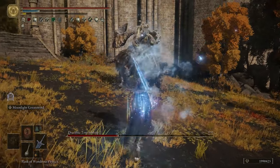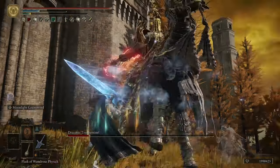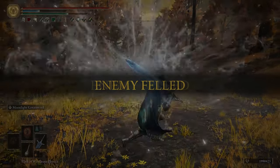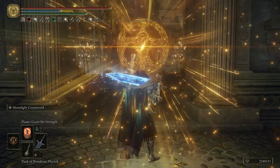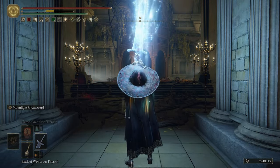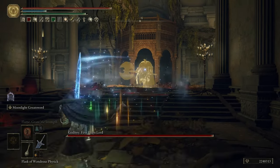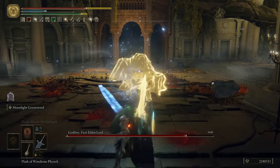You can stagger most bosses in about three or four hits. With those hits you're doing a surplus of around 8000 damage. In New Game Plus, we're doing anywhere between 1500 to 2000 damage per hit. Mix in the freeze buildup and when you break poise you do about 4000 plus damage on the critical hit.